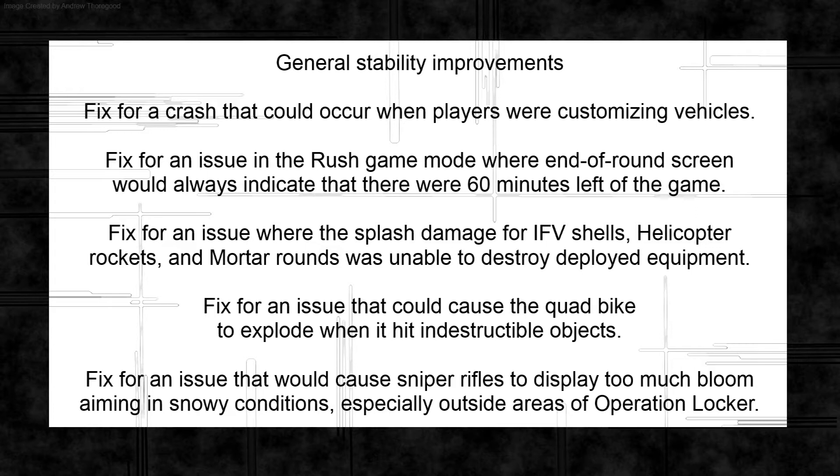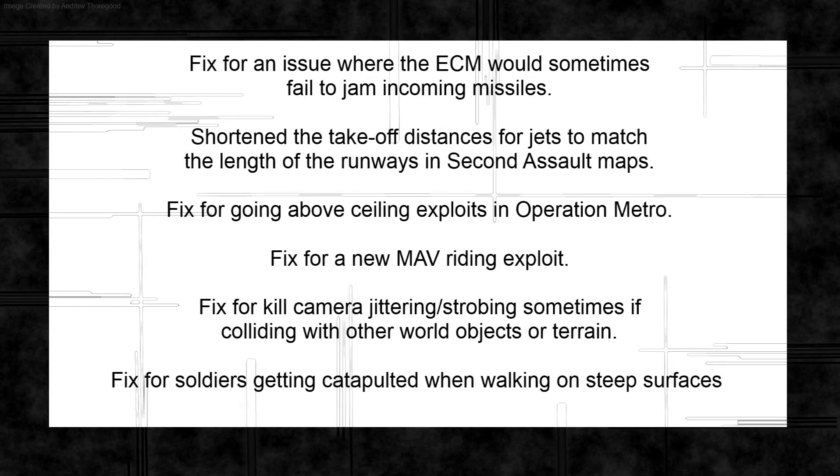They fixed an issue that would cause sniper rifles to display too much bloom when aiming in snowy conditions, especially in the outer areas of Operation Locker, where sniper rifles on the outer lanes were pretty much useless if you kept them zoomed in for more than a couple of seconds. They also fixed the issue where the ECM would sometimes fail to jam incoming missiles.